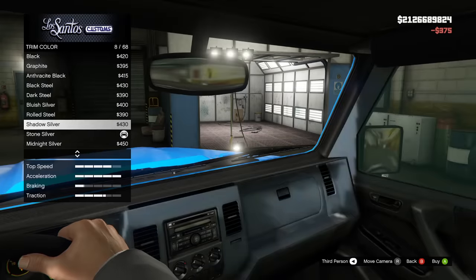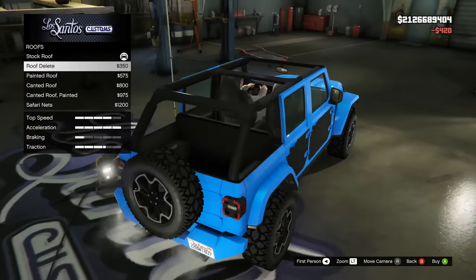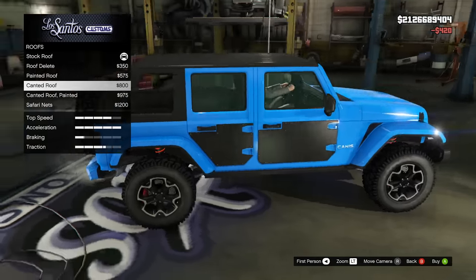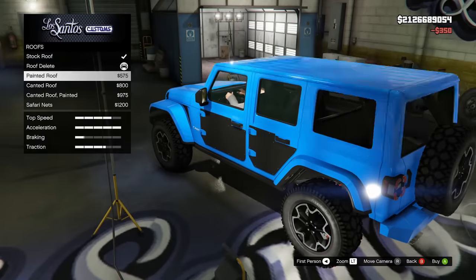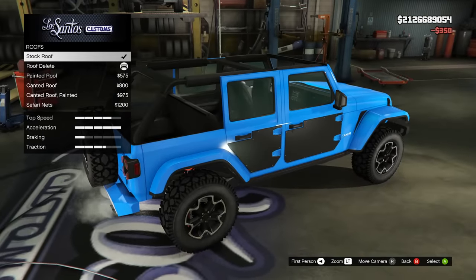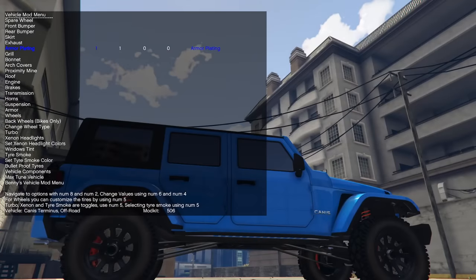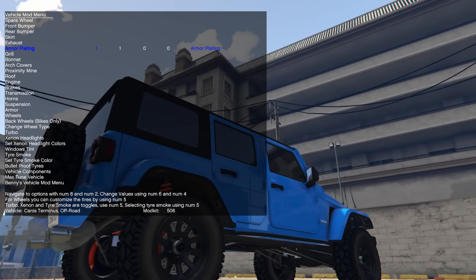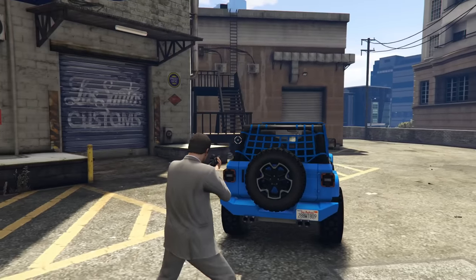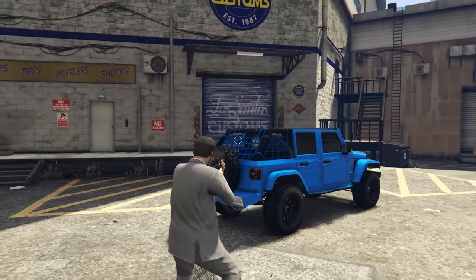This light blue color pops into my head whenever I think of a Jeep. The rims, as sick as they are, unfortunately cannot be colored, so I did change them. This one will be a definite buy for me, and that's not even considering the fact that it has a Monitech and armor plating, so you'll actually be able to drive this around in free mode without worrying about getting blown up. Unfortunately it doesn't have bullet-resistant glass, but at least we get the armor plating.